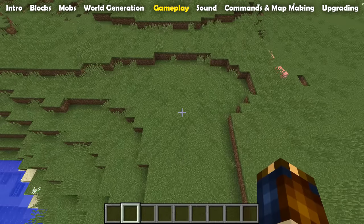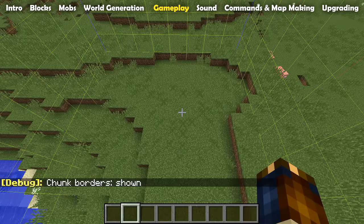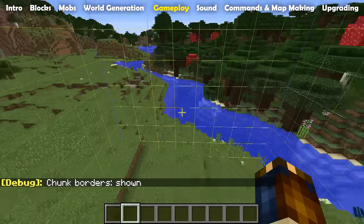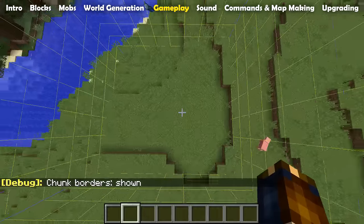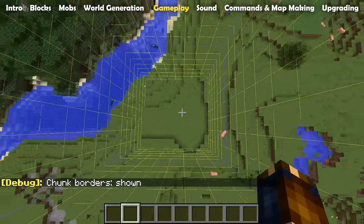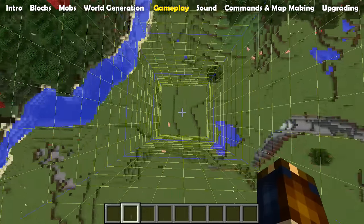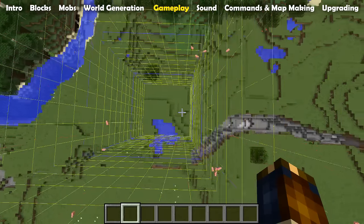The debug screen F3 has had a new addition: if you press F3 and G at the same time you will get a new debug mode that shows you the outlined borders around the chunk you are currently in, which gives you a nice way to find the borders of chunks without having to look at the numbers.